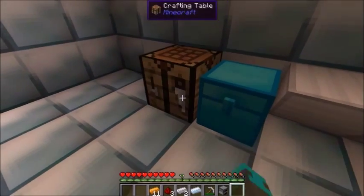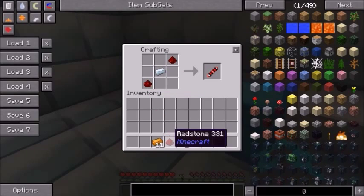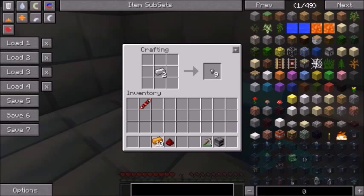First, you will need to craft the redstone transmission coil. Start by placing a silver ingot in the center and a piece of redstone in the upper right and lower left corners. Then you need to craft two copper gears, which can be crafted by placing two iron ingots in the center and then two copper ingots in the